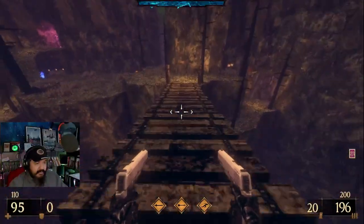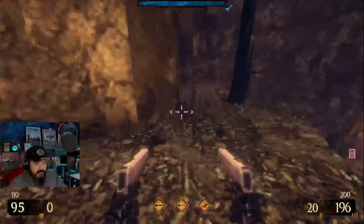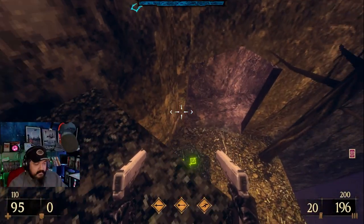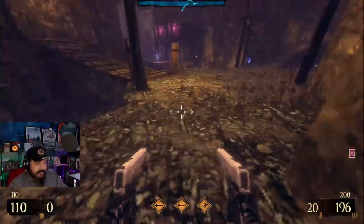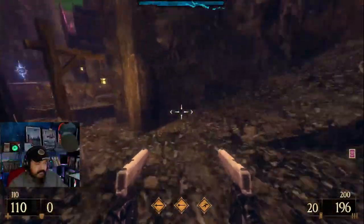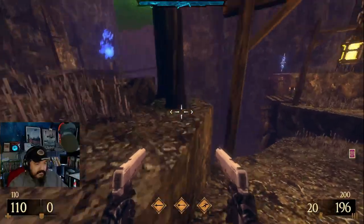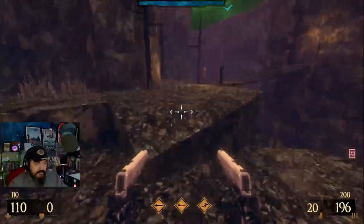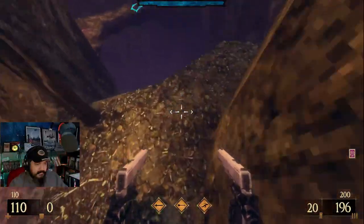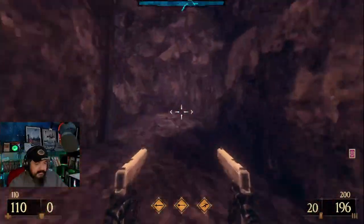Alright, so there's an elevator over here to quickly get back up here. It's active now. Good for us. Now would probably be a good time to go back and grab that armor. Where was it though? It was way back here, wasn't it?